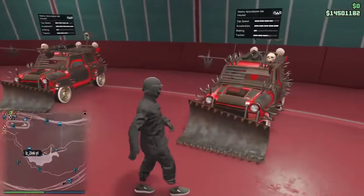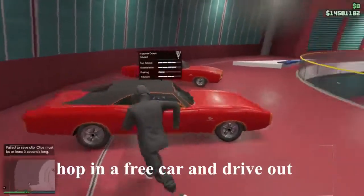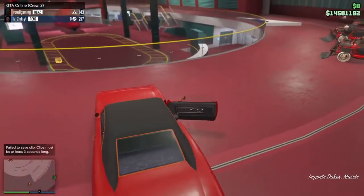First of all, make sure the car you want to duplicate is inside of here. Once you have done that, you want to hop in a random LNG or any other free car, and you want to drive outside.